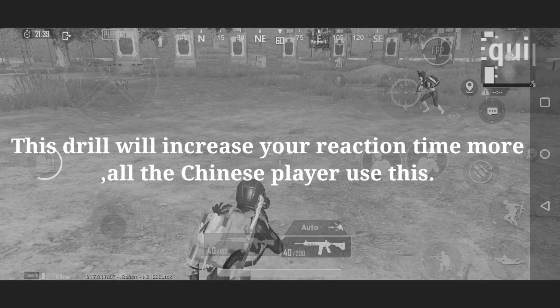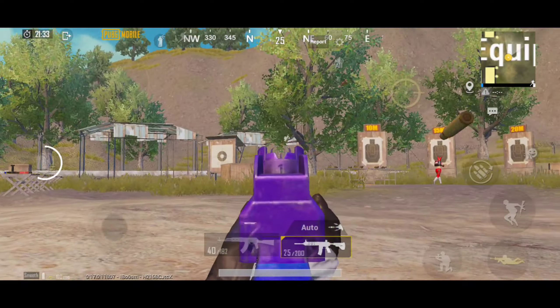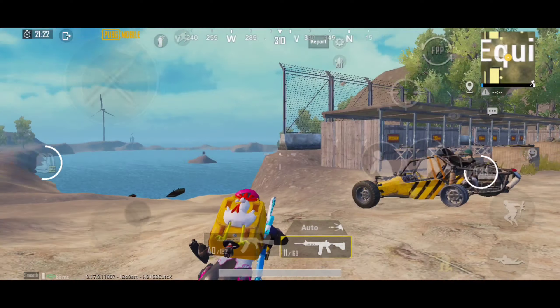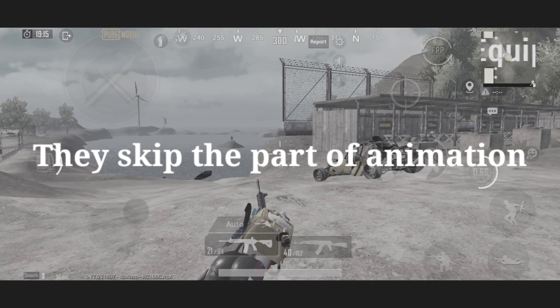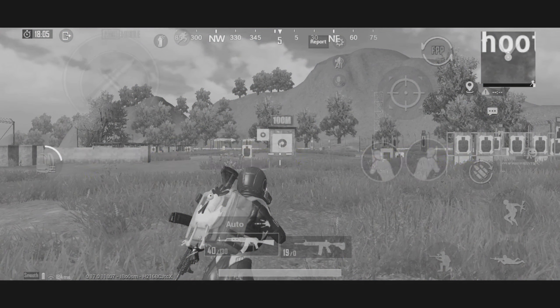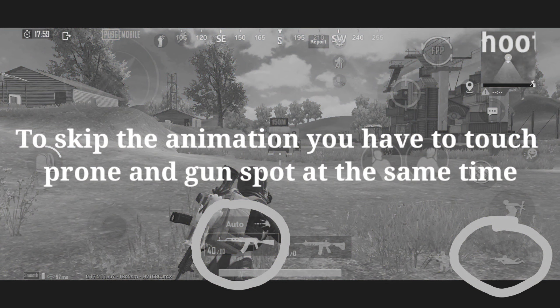Drill number 5. This drill will increase your reaction time. All the Chinese players use this. Many players do it like this, but Chinese players do it differently — they skip the part of the animation. To skip the animation you have to touch prone and gun spot at the same time.